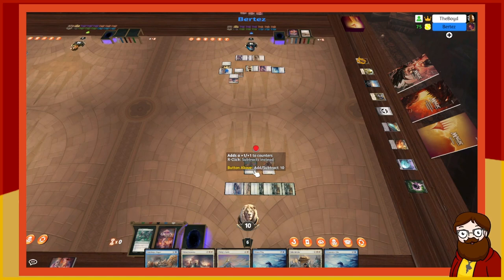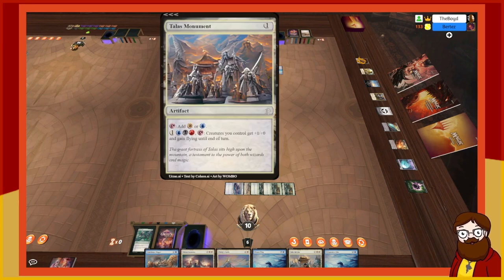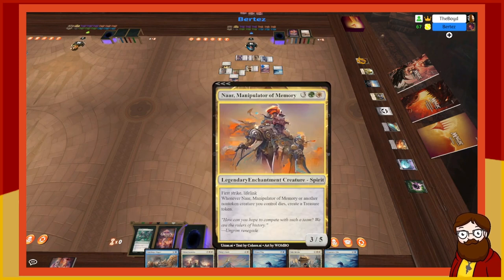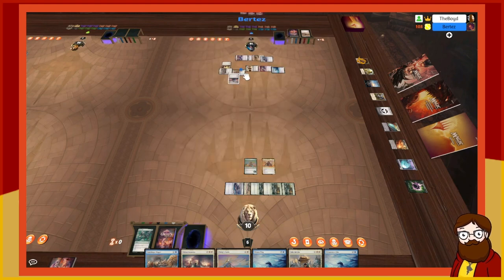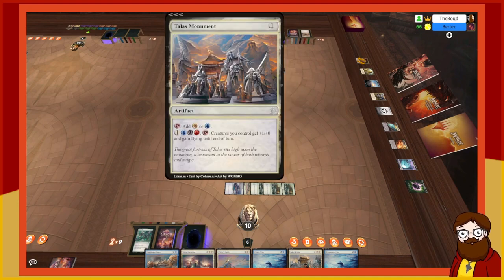I draw, play an island. I'm tapped out — I tap all my mana and use Talos Monument: creatures you control get plus one/plus zero and gain flying until end of turn. I swing out. You have a 3/5 with lifelink but I've got flying on everything. That's four plus five plus four — wait, plus one from Talos Monument on each. With Goblin Raider that's actually massive.